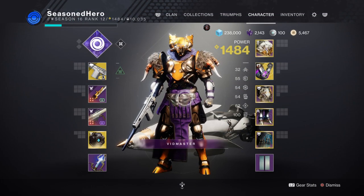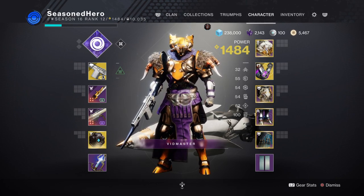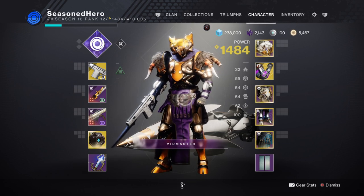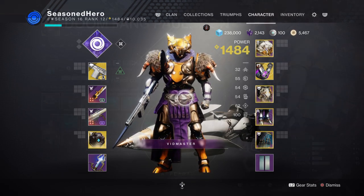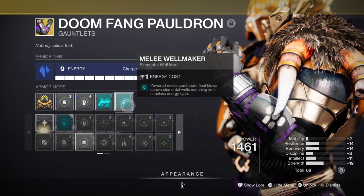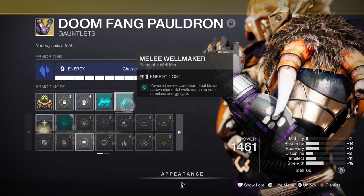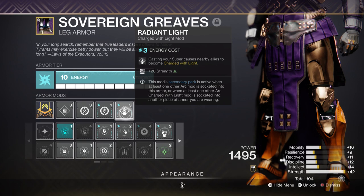For stats, Strength is your one main stat to heavily invest in, and then Resilience and Intellect will follow once your Strength stat is at the relevant level. Your Strength should ideally be at 80–100, and then the rest filled in by mods or perks, as you want to passively gain melee energy back while out of danger or not using your weapons such as Monte Carlo. We have a few other mods in play such as the Melee Kickstart mod, which provides energy when a melee is completely out of use, and the Melee Wellmaker mod, which creates an orb upon a successful melee kill — linking back into the Well of Tenacity and Heavy Handed mod. You'll also want Invigoration, Absolution and Distribution mods, which all play a major role in your ability cooldown rates. Lastly, the Radiant Light mod gives a +20 to Strength, which is very helpful for maxing the stat quickly.